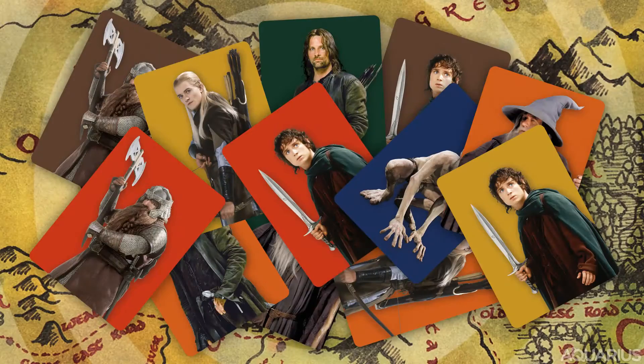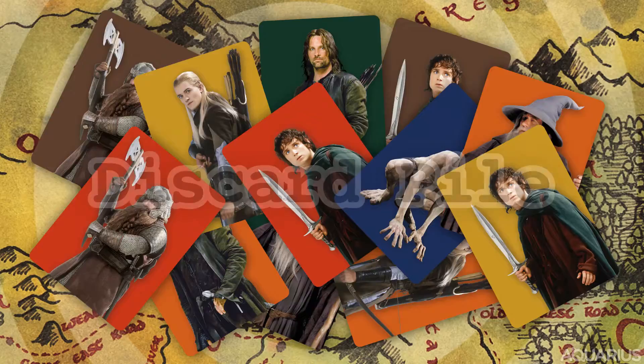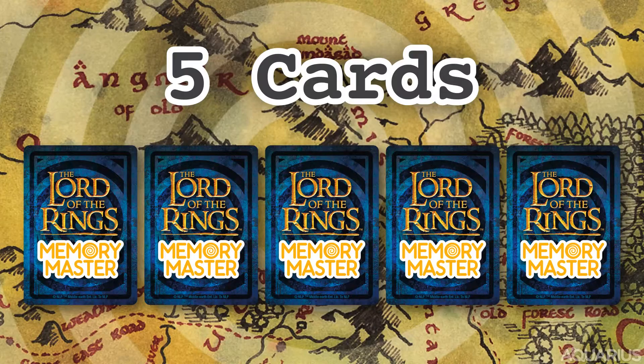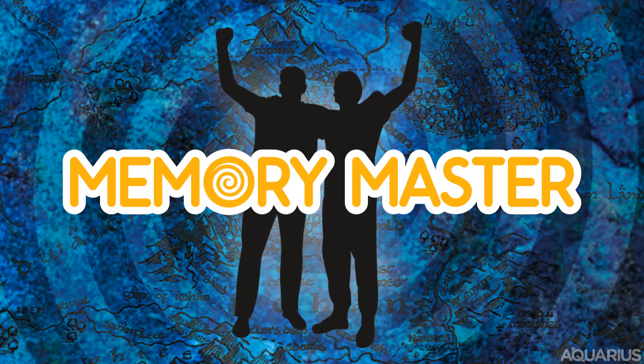To close the round, place all the cards — including the ones still in hand — in a discard pile. Note: the discard pile can be reshuffled and reused as needed. Deal 5 new cards to each player to start a new round. First team to 12 points wins and are... Memory Master!